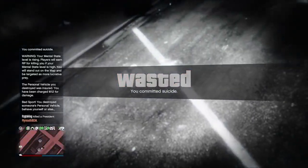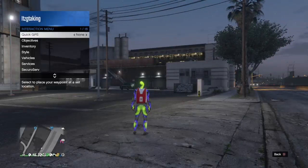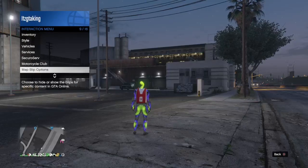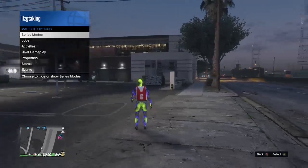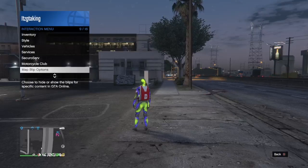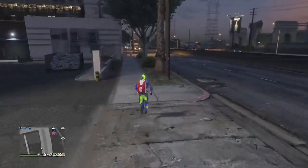From there, open up your interactions menu and go to map blimp options. This part is optional, but I'll explain where it comes into play after we start the merge. You want to set all jobs to show inside the map. Once they're all on show, you can back out of the interactions menu and call out your donor car.